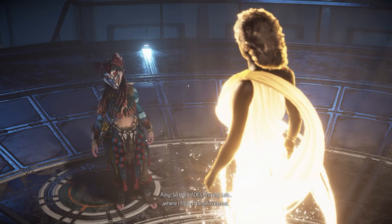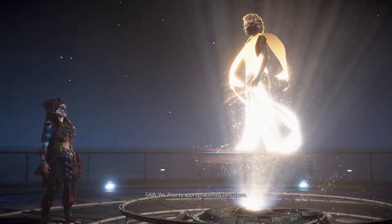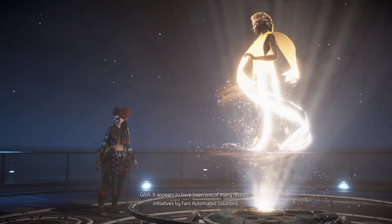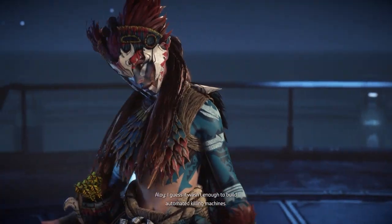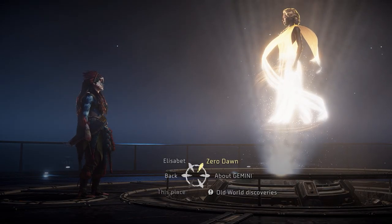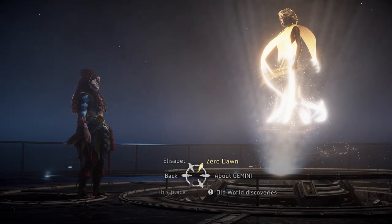So the Hades Proving Lab, where I found the Gaia kernel, it used to be a Pharaoh Research Facility? Yes. Prior to appropriation by Zero Dawn, the facility was used to engineer and test advanced computer viruses — one of many research initiatives by Pharaoh Automated Solutions. I guess it wasn't enough to build automated killing machines. He wanted viruses to infect them with too. He wasn't trying to save the world — he just saw a market, wanted to have a monopoly on it.